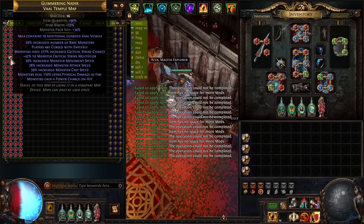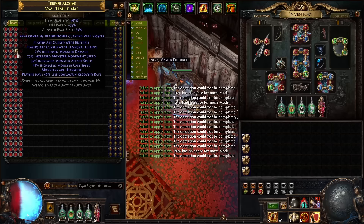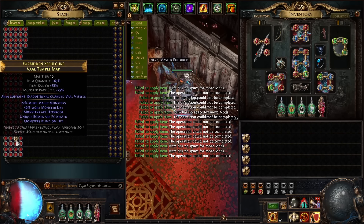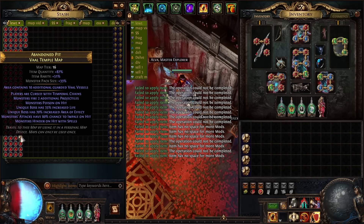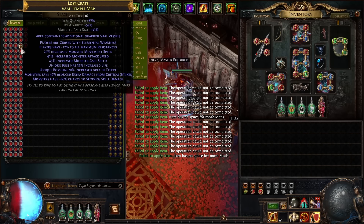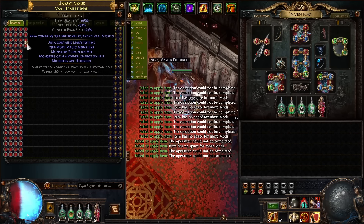The next step is to craft all the maps to six mods. You can either choose the fast way and just Exalt slam all of them, or do a slightly cheaper option and Chaos spam the maps to five mods and then Exalt slam the last mod. I prefer the fast way, so I'm just going to Exalt slam all the maps to six mods.